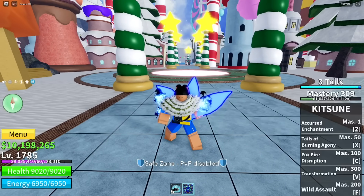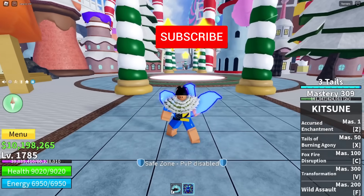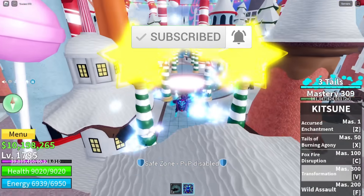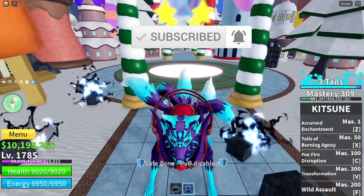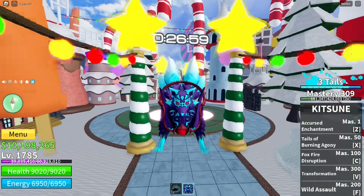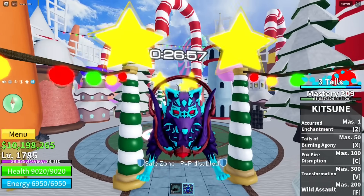Before we get started, make sure you smash the like and subscribe button. Like and subscribe for brand new codes after every single update and after every single code drop. I always make sure I drop codes for Black's Foods, so make sure you smash the like and subscribe button right now and turn on your notifications.